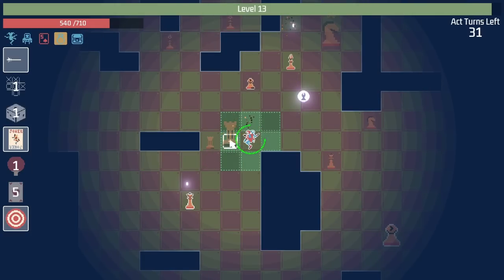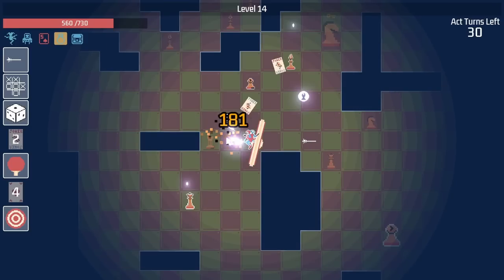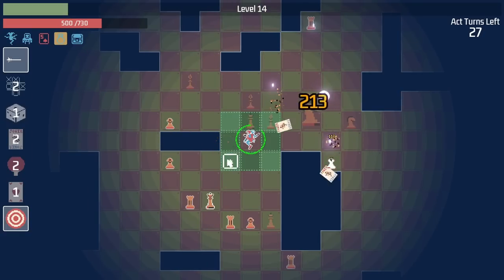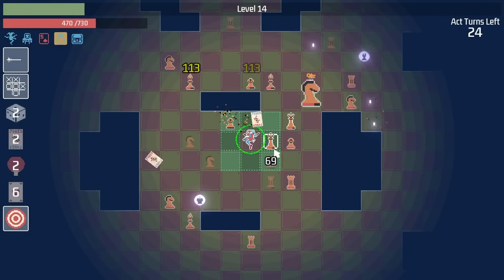Thankfully, we can still heal whenever we take out a piece. And this rook will be taken out very nicely. So we can upgrade the area of effect on the paddle. I like this idea. Just a big ol' swing. But that queen attacking us from distance is so annoying. Go away. Now the rook's doing it too. I don't want you to do this. Stop it.